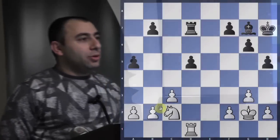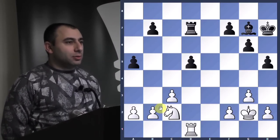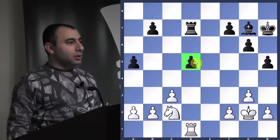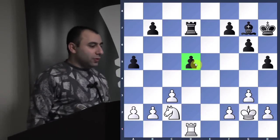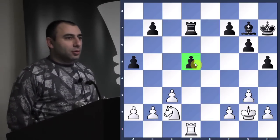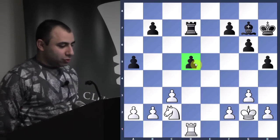Today we're going to be going over many different types of endgames, focusing on lots of different endgame positions. The first position is white to play, and the goal in this position is to win a pawn — specifically, to win this d5 pawn. Let's think about it and calculate some possibilities.